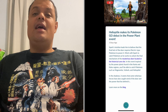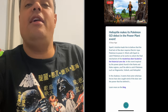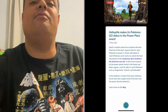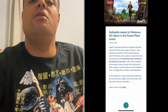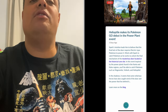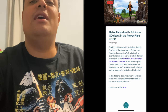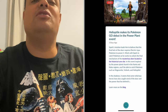This week Niantic has released Helioptile as part of its Season of Heritage event, which is the Power Plant event. Pokémon that you'll be able to find in the wild include Magnemite, Grimer, Voltorb, Electabuzz, Porygon, Trubbish, and of course Helioptile, as well as Electrode and Jolteon.